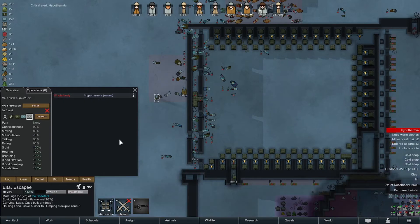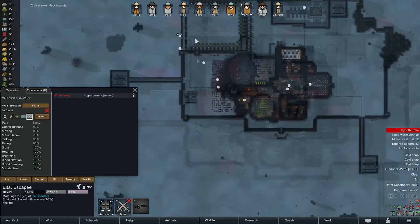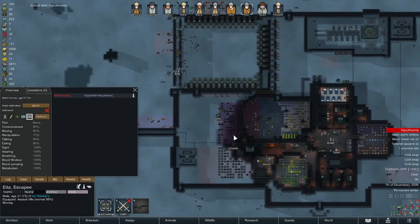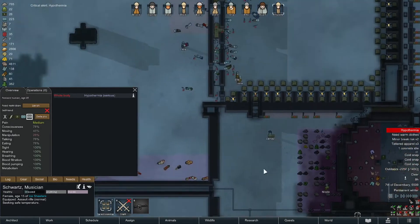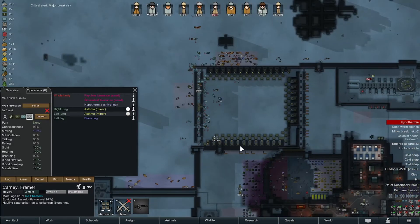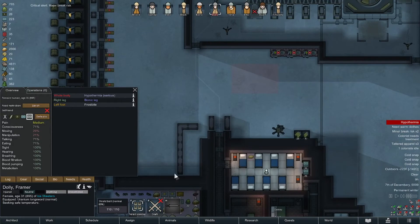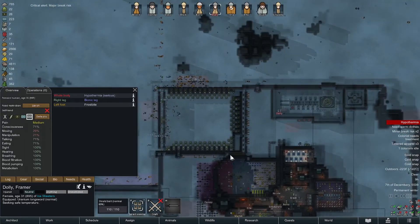Are we gonna take frostbite here? Schwartz is serious but he's restricted. Carny is shivering with asthma. Dolly's trying to build a ship — she's serious and frostbitten now.